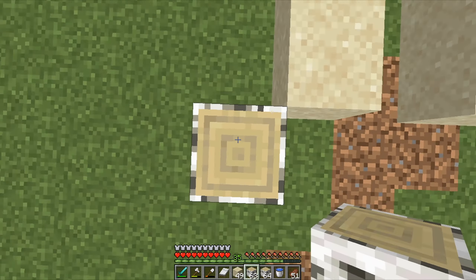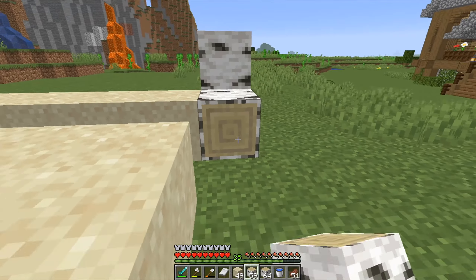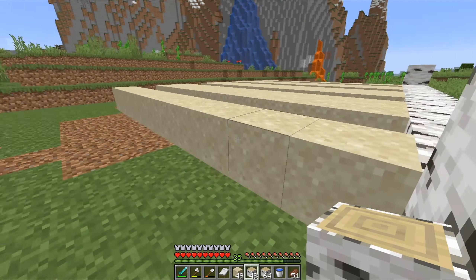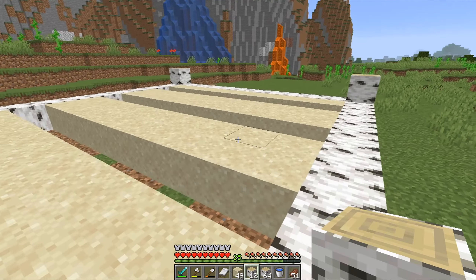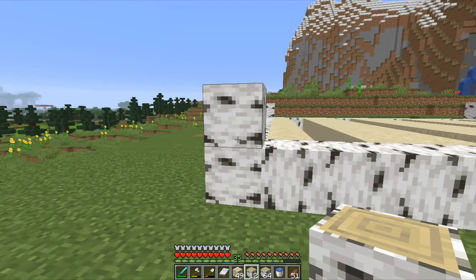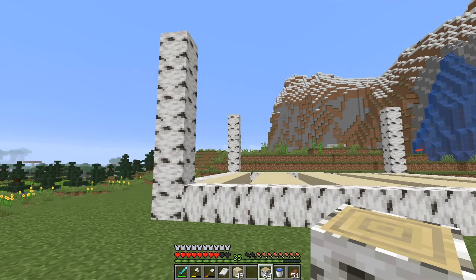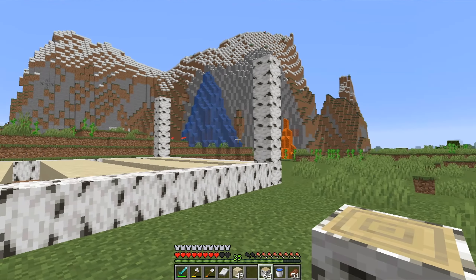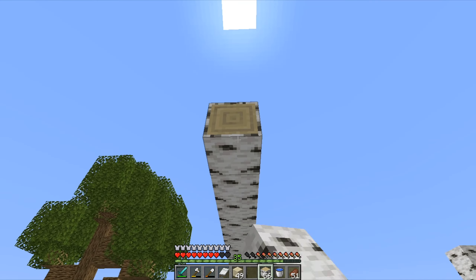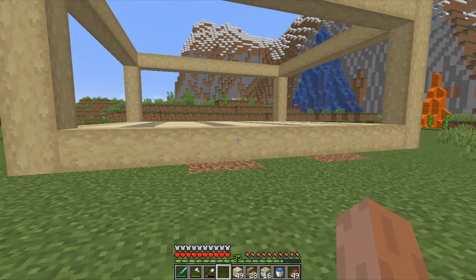I'll make pillars on the corners and then connect everything with a vertical line of birch logs, all the way around. Now I have something like this and I will make these pillars go higher — I think I'll make them about six blocks high. Then I'll again connect the pillars with a vertical line of logs. Now I'm done with this and I stripped these logs, so it looks much nicer.